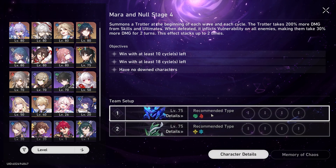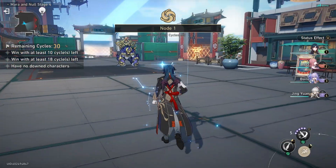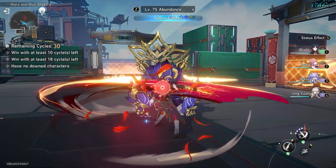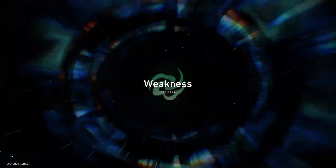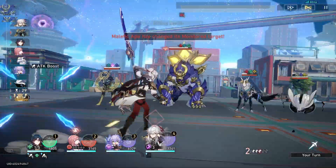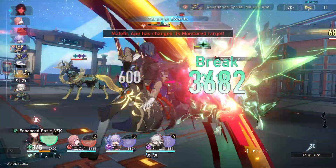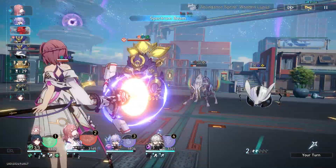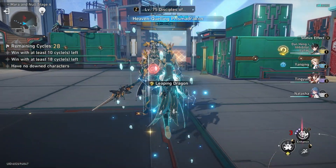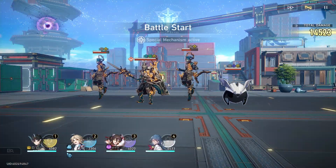We'll continue on and see. I think I'll manage still. This is the first team I went with: Blade, Asta, Bailu, Xingqiu. Overall, still a very strong team. I have good AOE, good damage, and I have Asta for both breaking and for speed increase — she's one of my more built supports, along with Tingyun. Now that I have my second team out, I should still absolutely crush. I think I'll be good at least until like 5 or 6, and maybe I'll have to start autoing on 7.